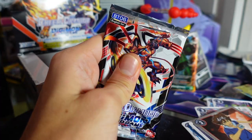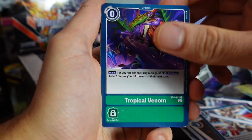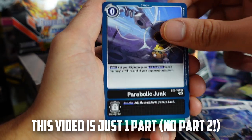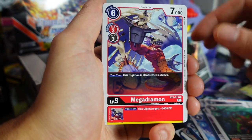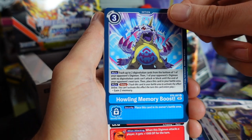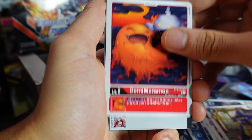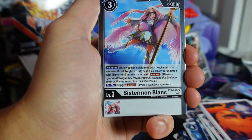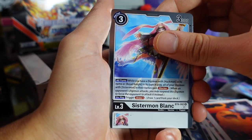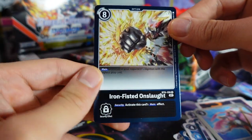Honestly, we might just make this one video instead of splitting into two parts. Howling Memory Boost — this card is really good for blue and came clutch at the pre-release events for quite a few people. We've got Demi Miramon and a Sistermon Blanc — that is a really nice pull. I do want to make a Sistermon-themed deck. Our last card is Iron Fisted Onslaught, an option card, Rare Hollow.